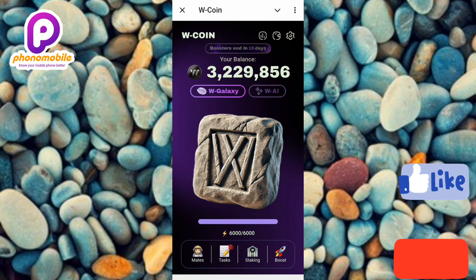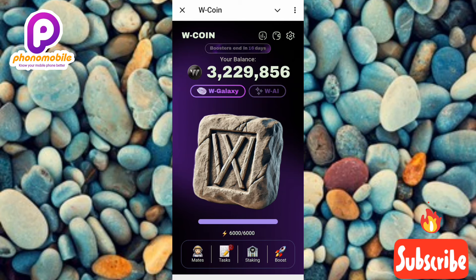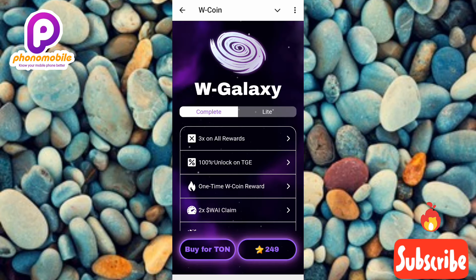To get times three of all your rewards on W Coin and times two of every W AI reward that you claim, tap on where it says W Galaxy. W Galaxy is a task you can do to boost your rewards here in W Coin. You can see there are two versions: the complete version on the left and the light version on the right.